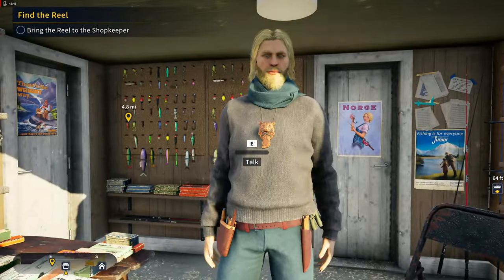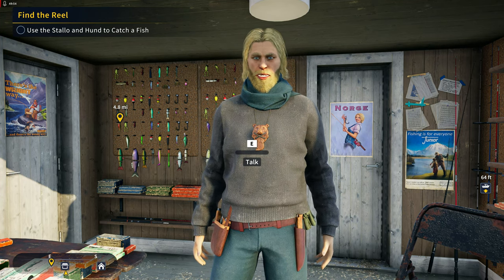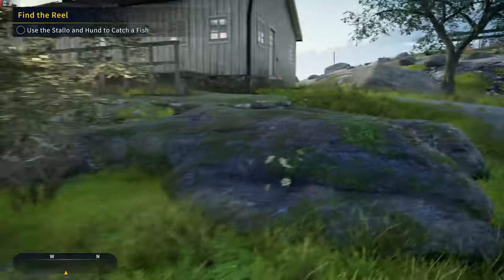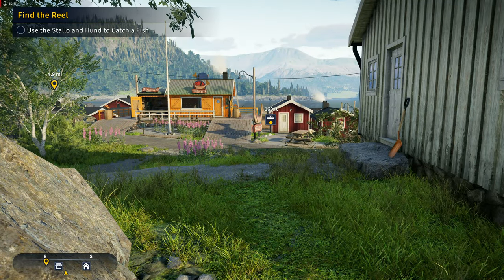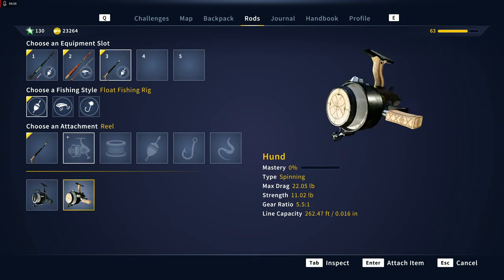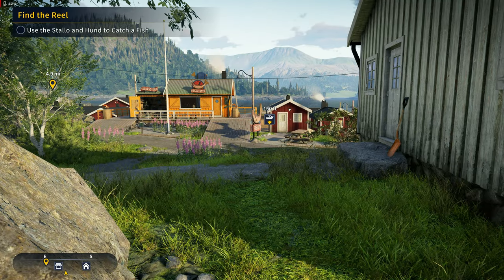The shopkeeper says: 'I'll get the reel cleaned up - I let Astrid do the monster killing, she's much better at it than me. As for a name for the rod, how about Stalo himself. Here's your reel - how about you take it for a spin.' Alright, so we now have the reel. We're going to replace it with this - it can do .016, which is better than what I had. So I'm going to go back and set up for something else.